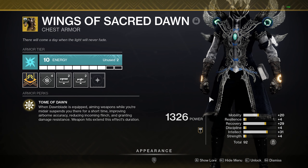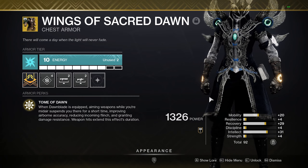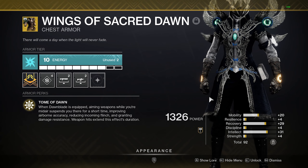For those of you that don't know what Wings of Sacred Dawn do already: when Dawnblade is equipped, aiming weapons while you're midair suspends you there for a short time, improves airborne accuracy, reduces incoming flinch, grants damage resistance, and weapon hits extend the effect's duration.